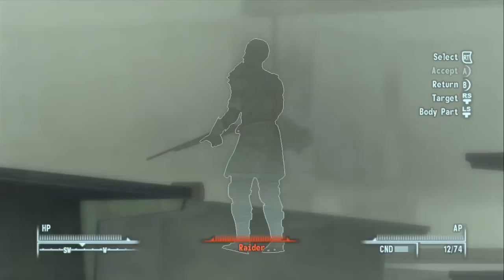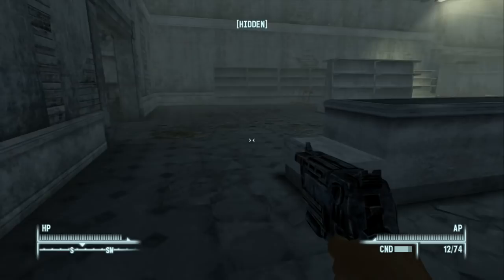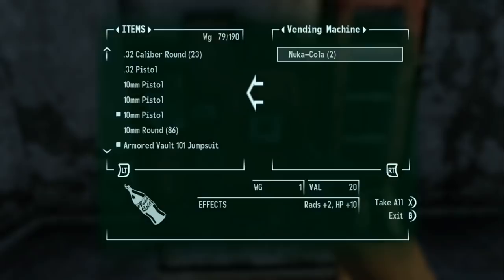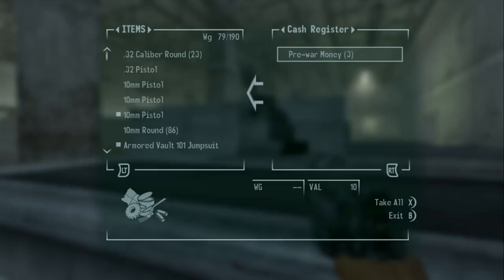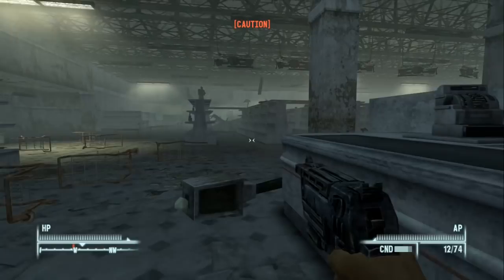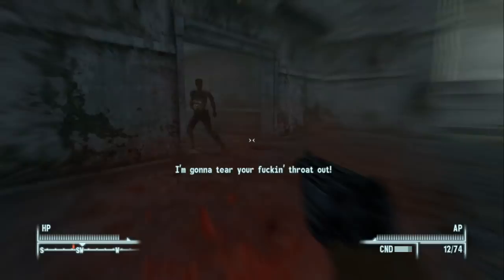Some viewers asked why I haven't been picking up pre-war money. I played Fallout New Vegas last and forgot that in this game it has value — you can find it in cash registers like this one. In sneak mode we have a caution sign, meaning our sneak skill is low and enemies are sort of detecting us. When it starts blinking we really have to be careful, so we break out of sneak and start fighting.